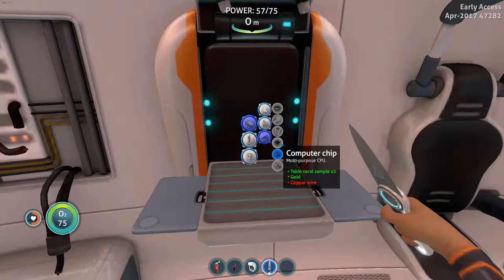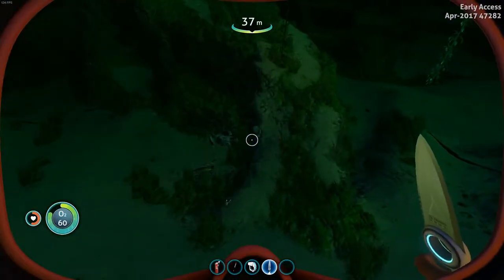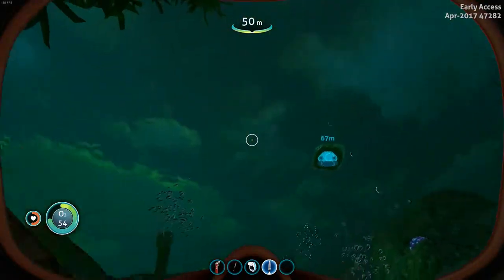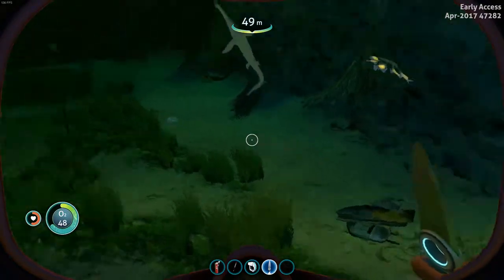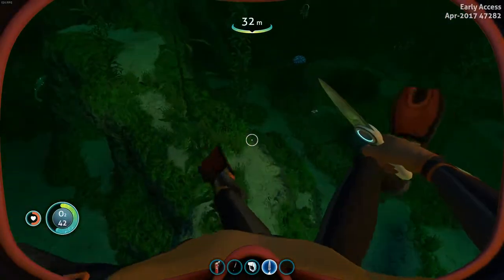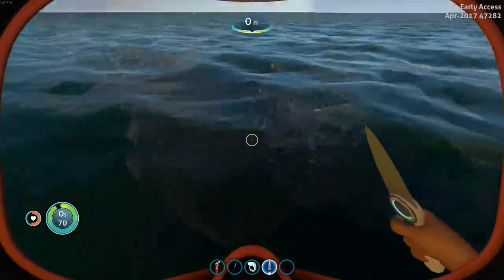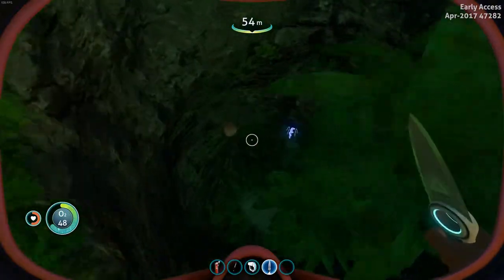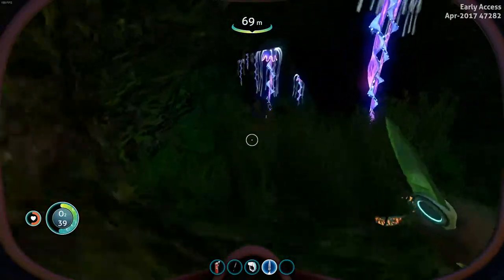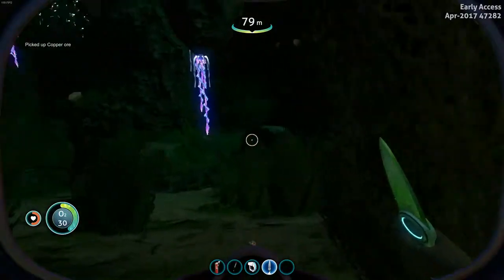Now all we need is the copper wire, which hopefully won't be that hard. Let's try and find this copper. Oh, there's a lot of salvage over here — I'm not gonna pick that up for now because I have titanium coming out my ears. Stay away from me, I will cut you! I feel like these flippers are actually helping quite a bit — I feel like I'm moving a little bit faster. I got gold — not what I was looking for, but that's okay. This seems like a bad idea, but who loves bad ideas more than me? And there's copper in here.